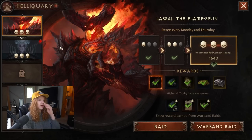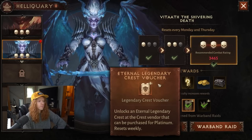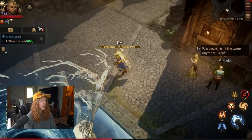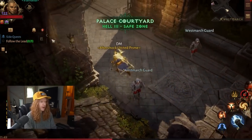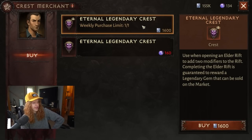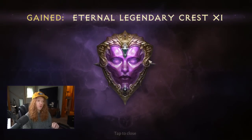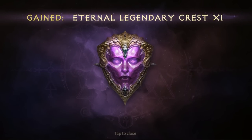Number two is going to be the Heliquarries. When you actually beat the Heliquars in a Warband raid, once per week, you get an eternal legendary crest voucher. You can take this voucher and run up here to where your Elder Rifts are — you're going to talk to the crest merchant. You say you want to buy a crest, and you can see here you can now purchase a legendary crest with Platinum. That's a new addition to the game.